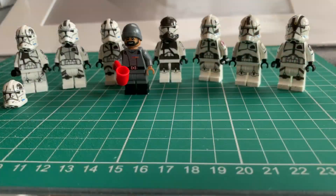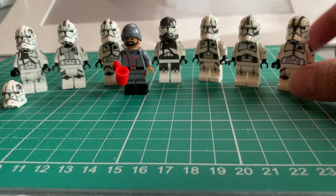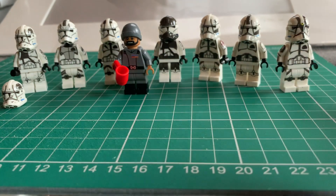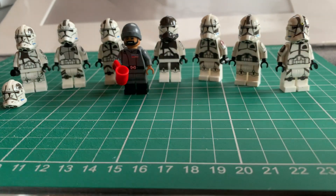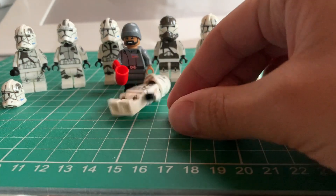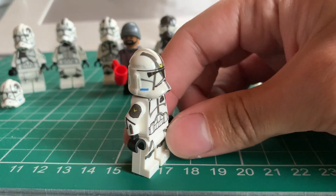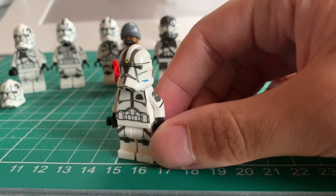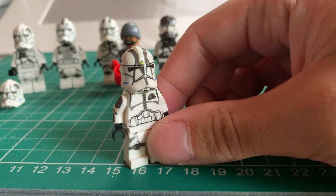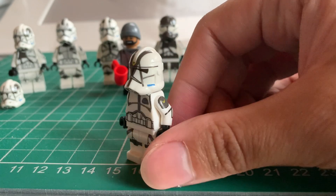Here they are, guys — the newest members of the Beanie Brigade. I really hope you like these guys. I think they look absolutely amazing. So we'll just get right on into it, right to left as you're looking at the screen. First up, we've got the Jump Trooper. He looks great — nice little yellow markings on the triangles. The rest of the armor is pretty similar to the regular Beanie Trooper, but I really like this design.